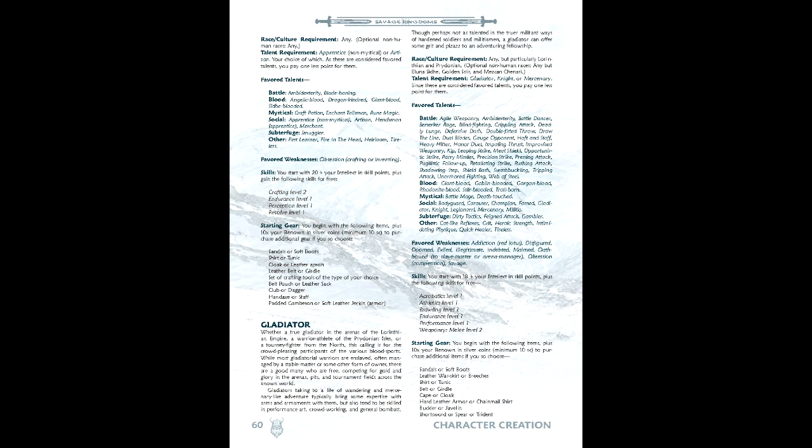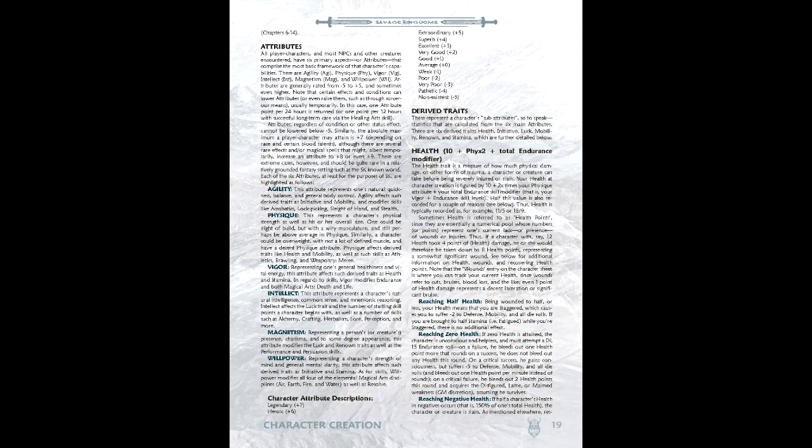Third is Attributes. While the starting ranges of attributes is based on the culture chosen, the total attribute spread must equal 3. In our case, we'll go with Agility minus 1, Physique 2, Vigor 3, Intellect 0, Magnetism minus 2, and Willpower 1. This also plays into our derived traits: Health 18, Stamina 16, Initiative 0, Luck 5, Mobility 11, and Renown 1.